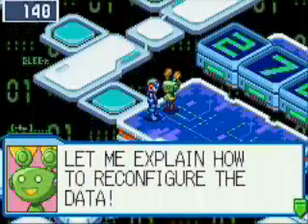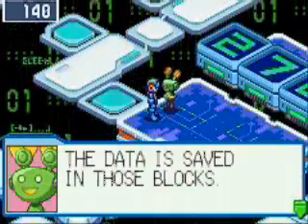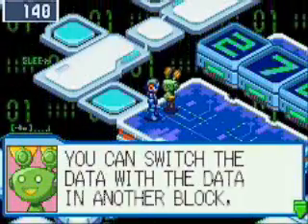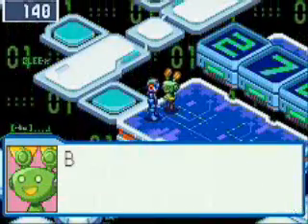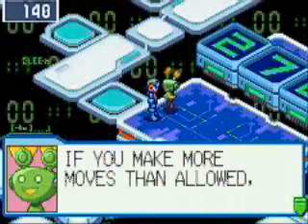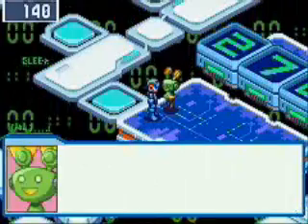Let me explain how to reconfigure the data. Restoring the data is the only way to get through here. The data is saved in those blocks. Press the A button to remove data. You can switch data with the data in another block, or insert the data into an empty block. But you can move data only a limited number of times. If you make more moves than allowed, you'll activate the security system, so be extra careful. Is everything clear? Yes, I got it.